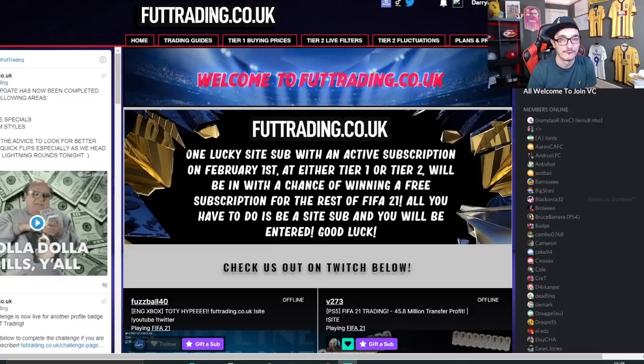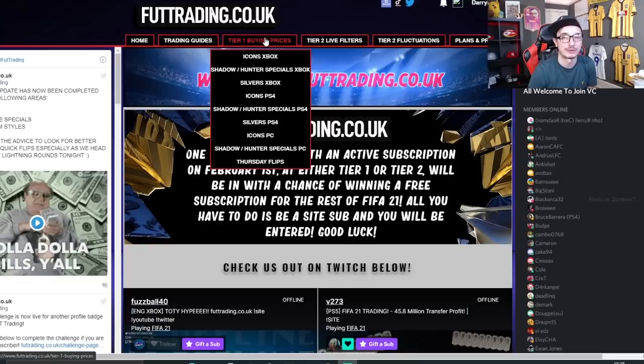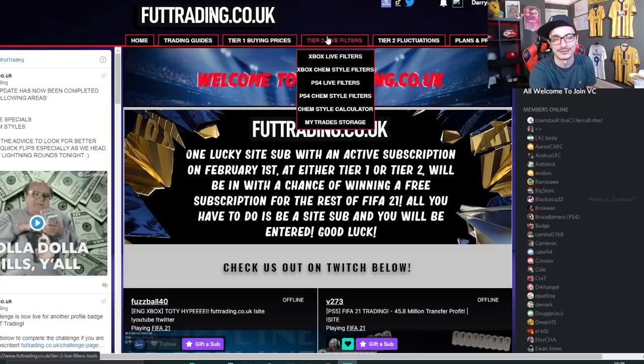Hopefully one of you guys will enjoy trading on FIFA 21 for free for the rest of the game. £10 a month gets you access to buying prices for icons, specials and silvers, as well as Thursday flips. £15 per month gets you access to the live filters area and the gold chem style area, with two new additions in the pipeline. Way better value than any FIFA points you'll ever open. Check out foottrading.co.uk.